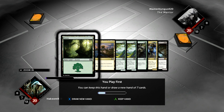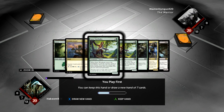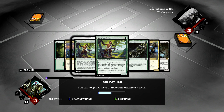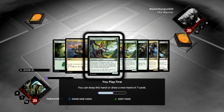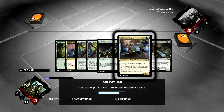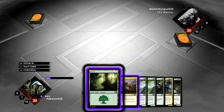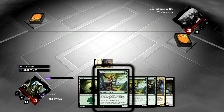Hey guys, Hakeem here, back with some more magic. We're going to revisit the self-mill deck today, so let's have a look at the opening hand. We have two lands and a double Wayfinder, so we don't have any black and only single white and a single blue, but we've got the double Wayfinder and we're on the play.